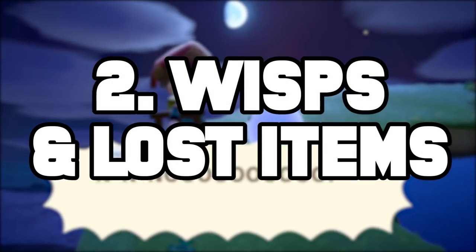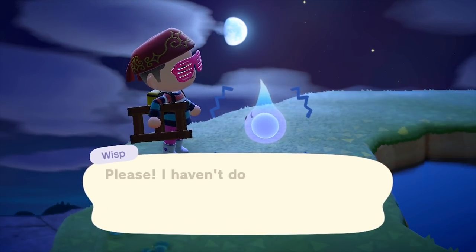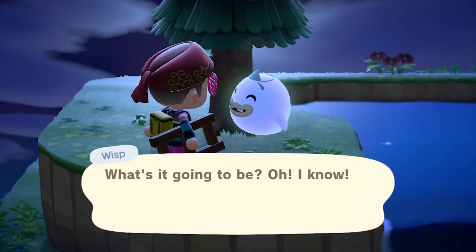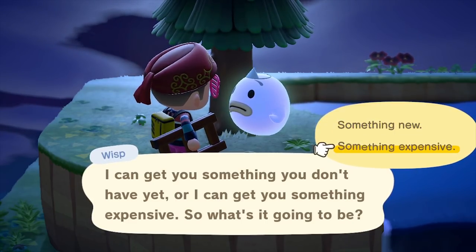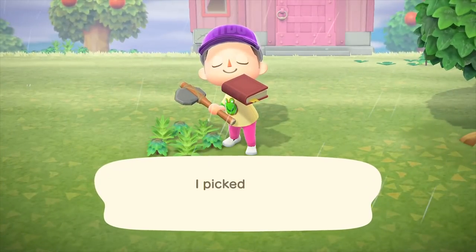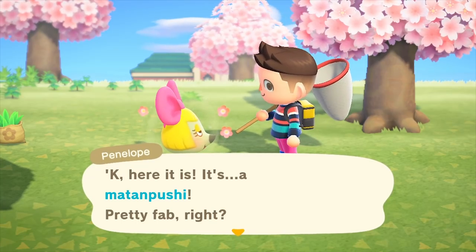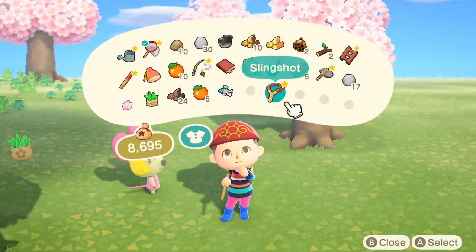Number two: complete the mini quests for wisps and lost items. Wisps are ghost-like creatures who appear exclusively at night. If you approach a wisp, you'll spook them, they'll shatter into five spirit fragments — collect them, bring them back, and they will reward you handsomely with your pick between an expensive item and a brand new item. For lost items, occasionally you'll find a missing book or knapsack on your island. Talk to villagers to find whose item it is, and they'll give you a DIY recipe or a piece of gear.